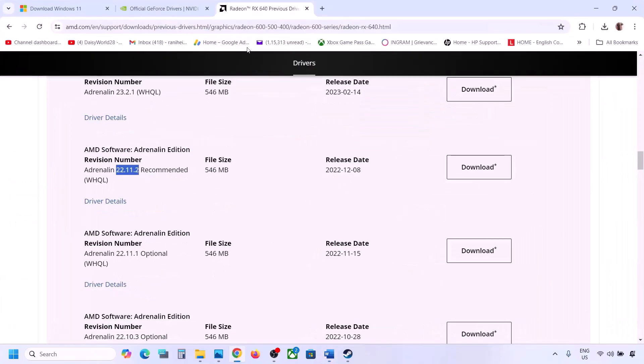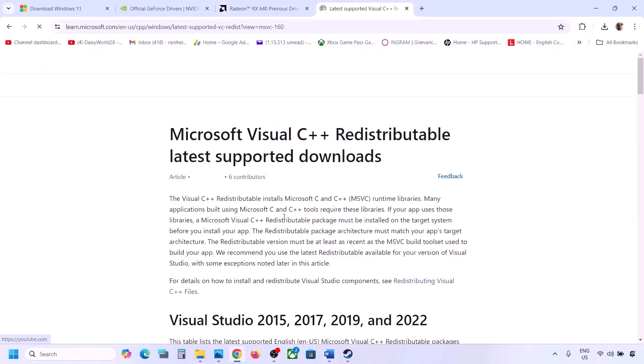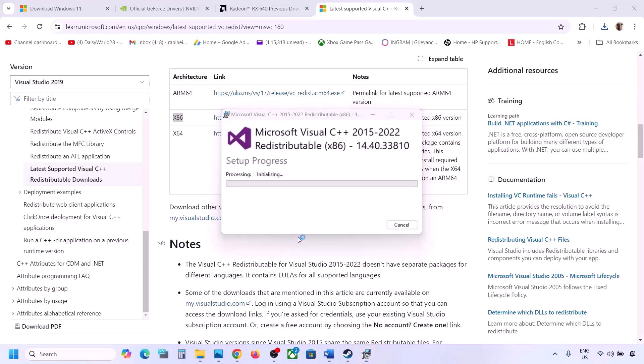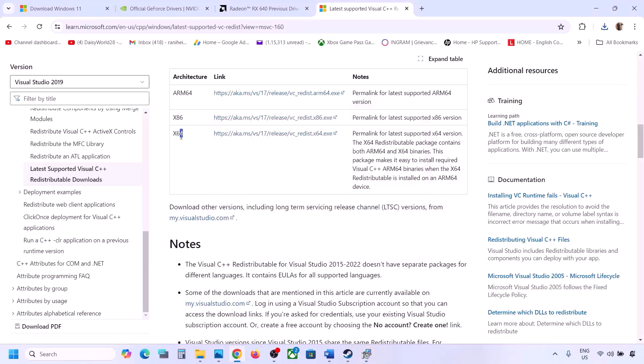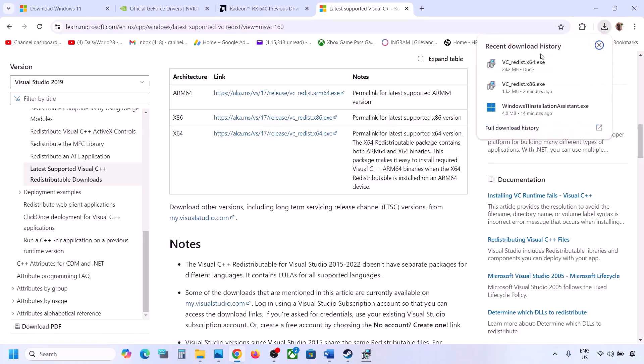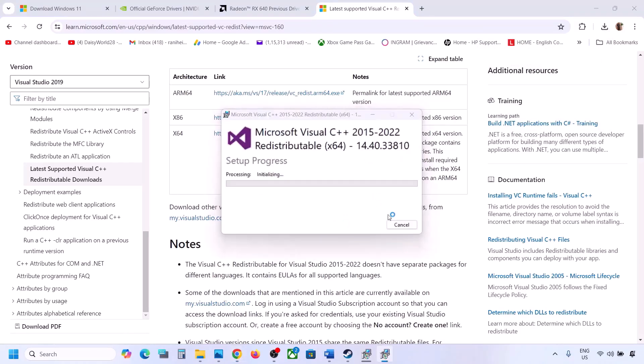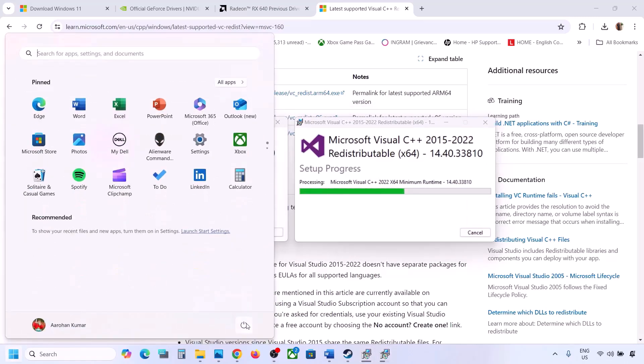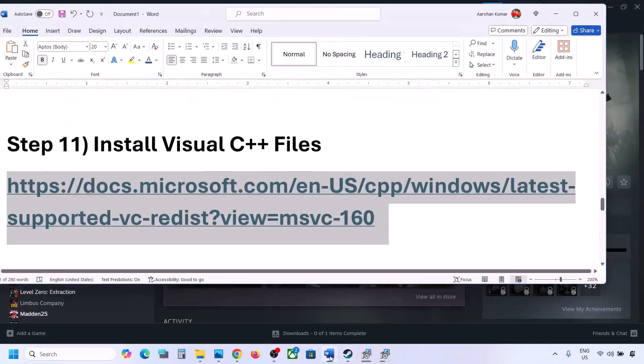The next step is to install the Visual C++ redistributable. Copy the link provided in the video description and open it in a browser — it will take you to the Microsoft website where you'll see Visual Studio 2015, 2017, 2019, and 2022 redistributables. Download the x86 version, run the exe file, and click Repair if you see that option, or Install if not. Then download and run the x64 file the same way. Once both installations are complete, restart your computer — a restart is required — then launch the game and check.